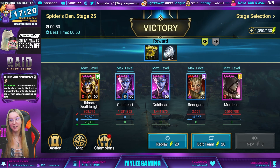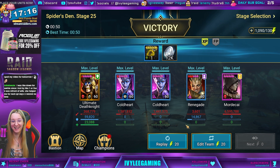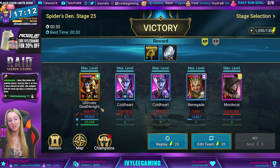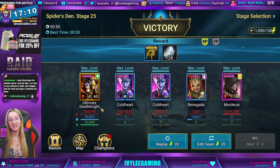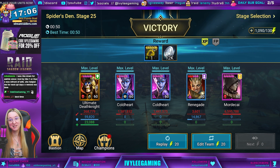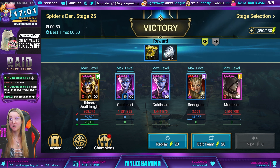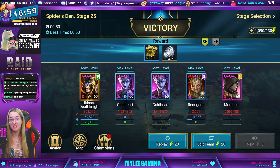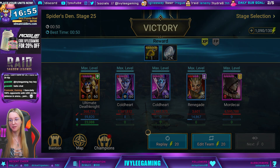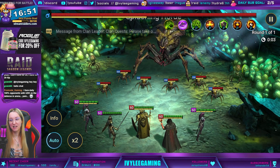This is Spider 25 with Mordecai — I love this. We're live on Twitch doing an account giveaway, and we noticed that the Spider 25 team looks more like a Spider 20 team: two Cold Hearts, Ultimate Death Knight, a Mordecai, and a Renegade.